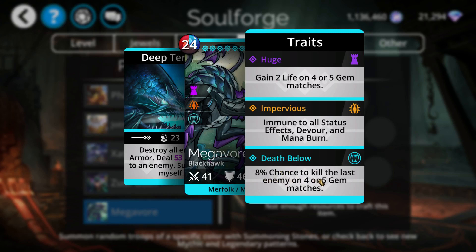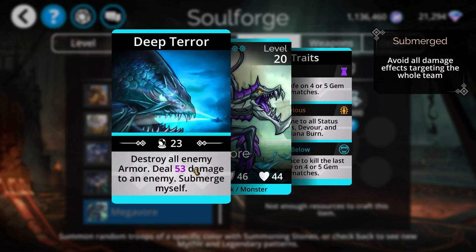Megavore also has an 8% chance to kill the last enemy on a 4 or 5 match. It's not a huge deal, but I've used Megavore enough where it really does help — all of a sudden you'll see the last troop just die on a 4 or 5 match. It's lethal damage. It's one of the heaviest hitting troops in the game, because when you think about it, it destroys all enemy armor when you cast it. For example, if you're doing a pet battle or a delve and the enemy has 100 armor on every single troop, it's going to remove all that armor — so it's basically doing 400 damage to the entire enemy team with one cast.